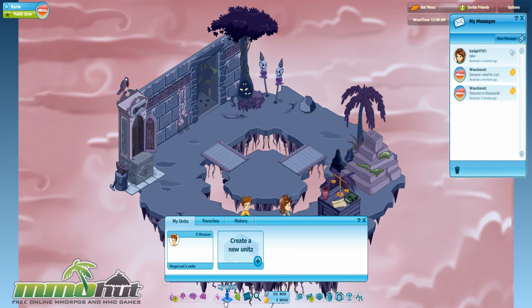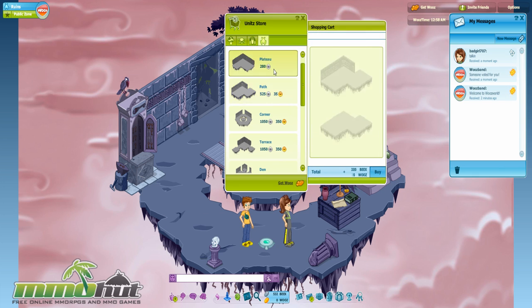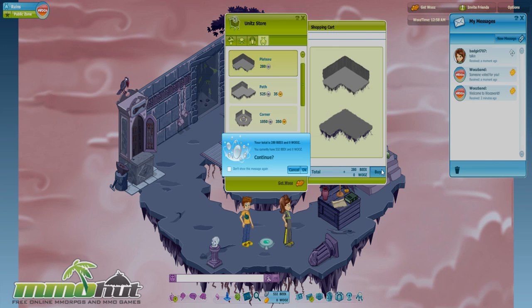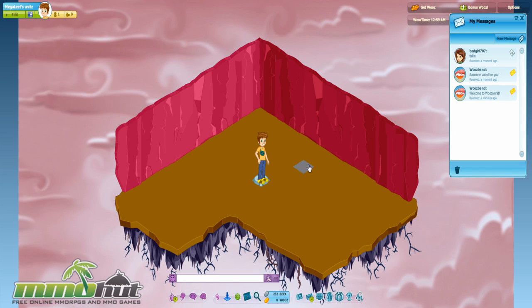Let's go see the map over there — My World. This is my world. There's an option to create a new unit. We want a plateau unit — that costs 35 monies. Let's buy it — putting it on the credit card. And bam, I got monies. So I guess this is my unit in the game right now. I can probably invite other people into my little house over here.